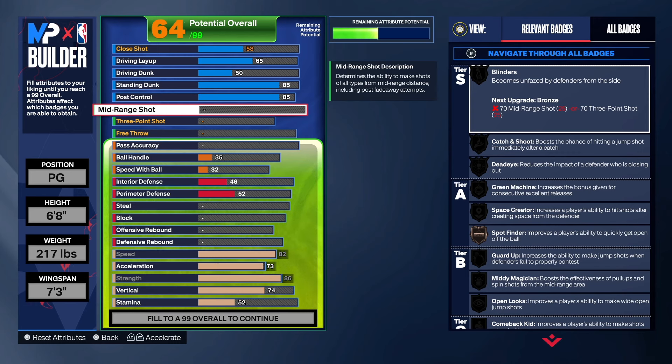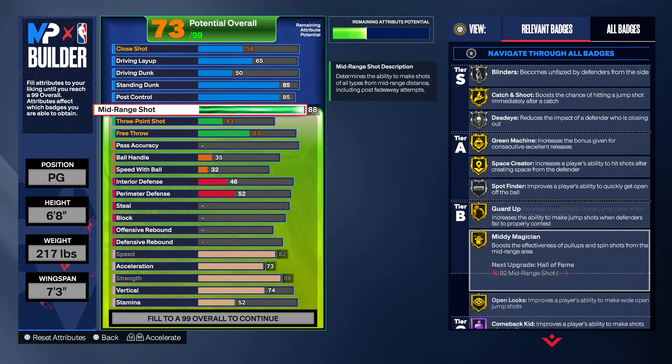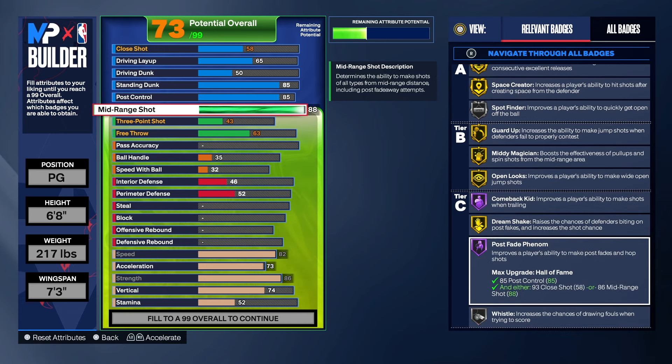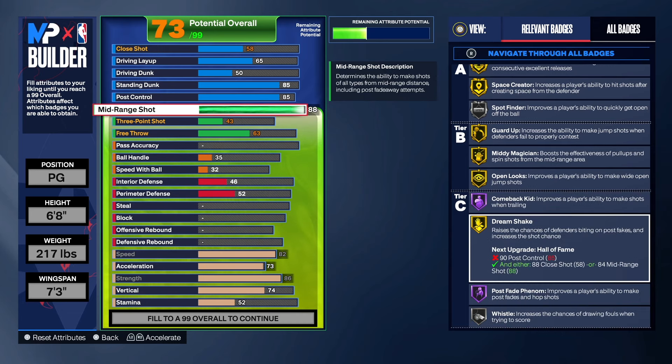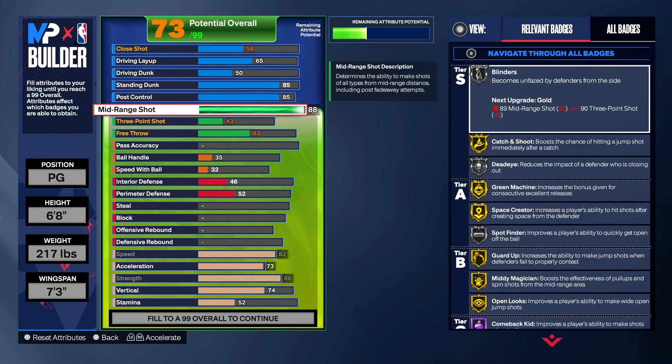This build does have a really high mid-range, so we're going to take that up to 88. That gives us some pretty good badges — gold catch and shoot, gold green machine, space creator, guard up, moving magician, open looks gold, dream shake gold. We got hall of fame post fade phenom, hall of fame comeback kid, and silver blinders, dead eye, and spot finders.